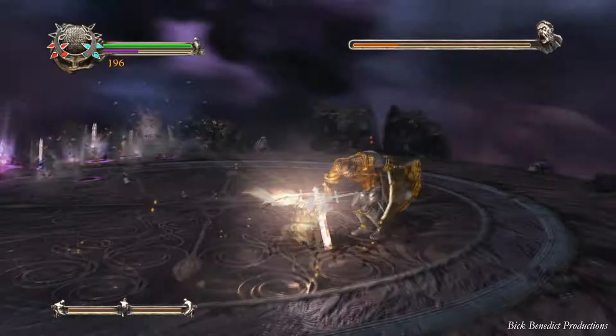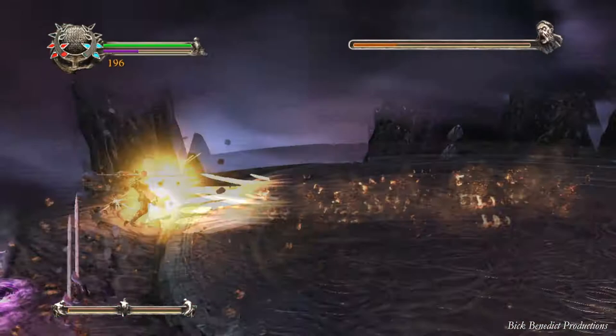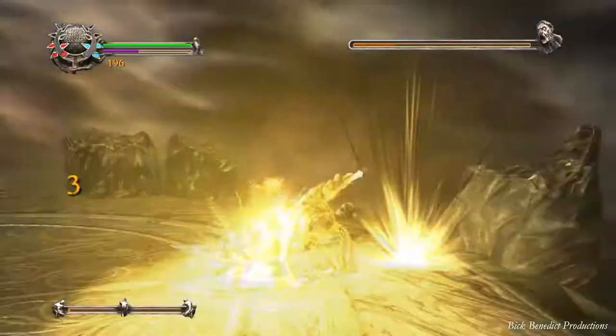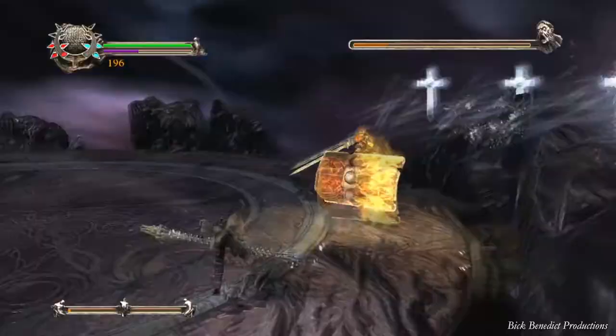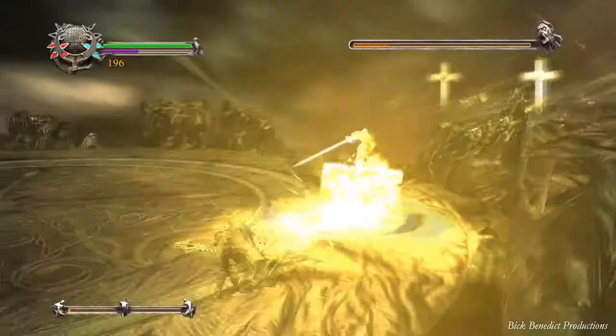I wouldn't mess around with trying to parry those swords — just let him throw the swords. If he's on screen, parry his attack if you want to, or simply block it if you don't have faith you'll pull off that parry. He's got a four-hit combo: the first three can be blocked and/or parried, but that fourth hit will destroy you even if you're blocking or trying to parry — it's unblockable. So do watch out for that.